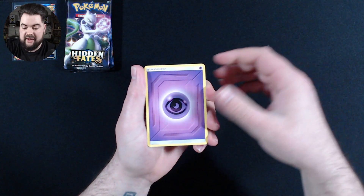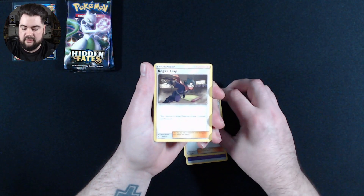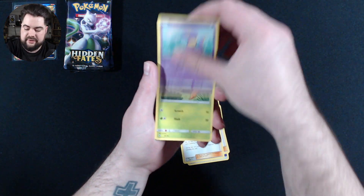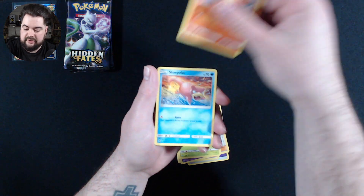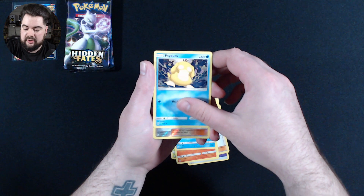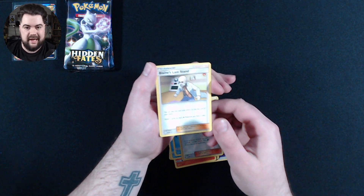Pack one from the Raichu tin: we have a Sidekick Energy, Giovanni's Exile, Koga's Trap, Lieutenant Surge's Strategy, Ekans, Paras, Charmander, Slowpoke, Psyduck, a Reverse Holo Pikachu, Brock's Training, and a Blaine's Last Stand.